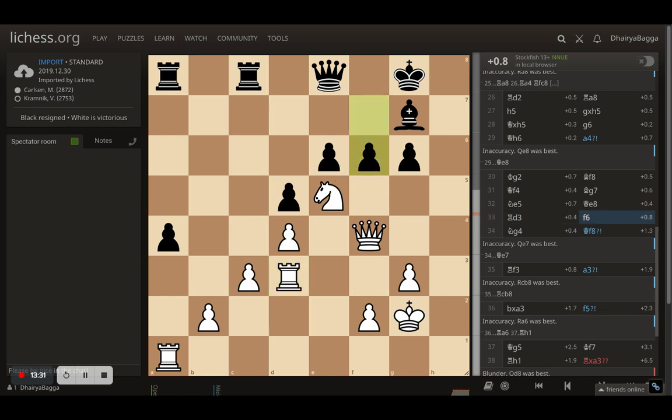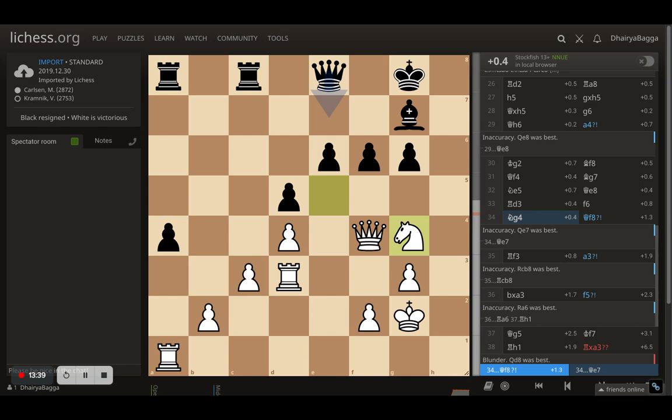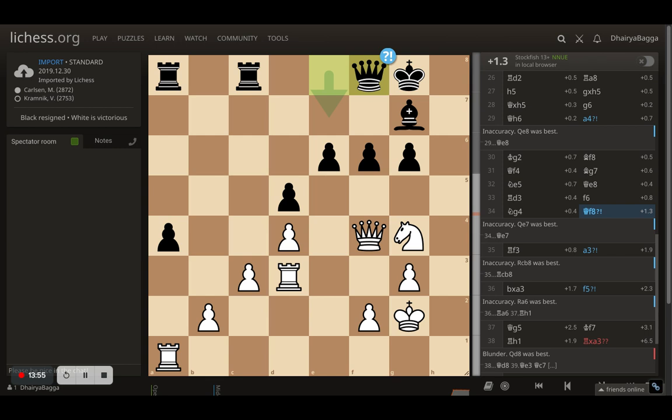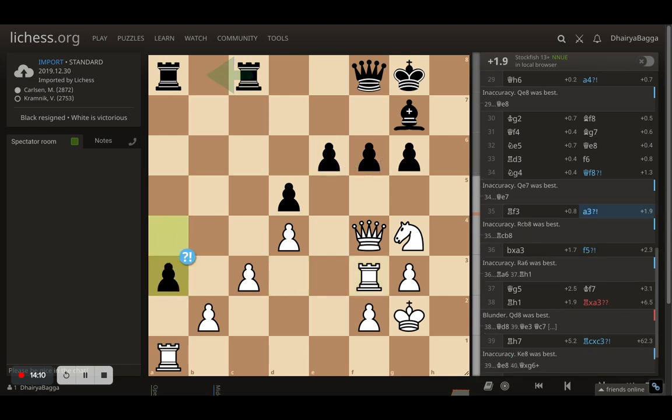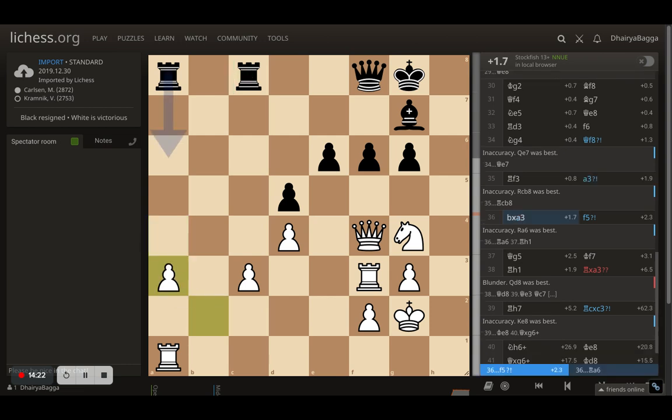Kramnik goes with f6 — that's exactly what Carlsen wanted, because now the knight can simply move back and a weakness has been made in the opponent's pawn structure. These pawns are now weak; as soon as one defender is removed you can simply take the pawn, as it's only defended once. Kramnik plays queen to f8, defending the pawn. Then rook to f3 as planned by Carlsen, exploiting the weak pawns. Then a3 by Kramnik, which was very bad — you should be trying to defend, not play on the other side.